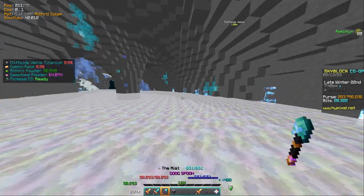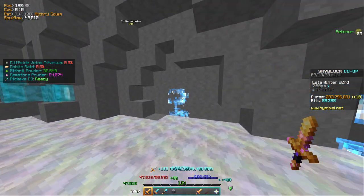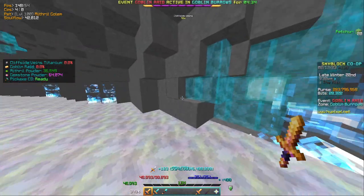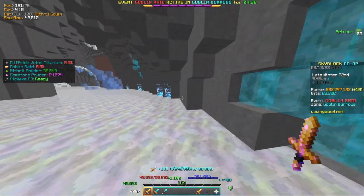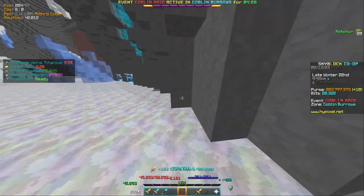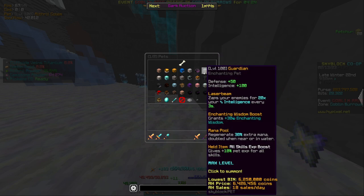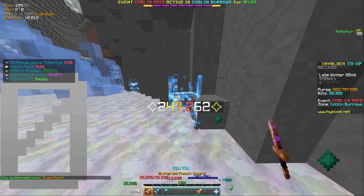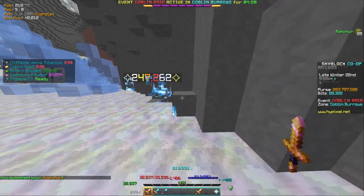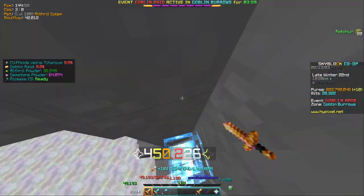Alright, I'm hopping down to try this out — and so much damage! I'm dealing almost 500,000 damage, what! The Mithril Golem really helps out too. Without the Mithril Golem I'm dealing around 250k, so the Mithril Golem is contributing around 200,000 damage. You can kill ghosts pretty easily with this setup.